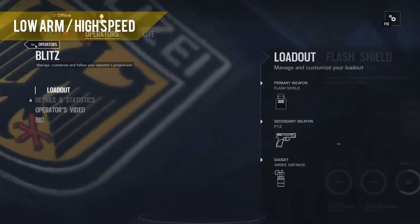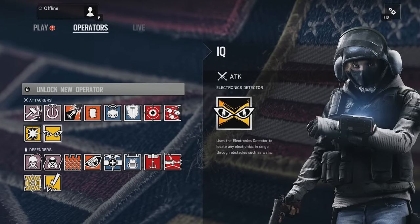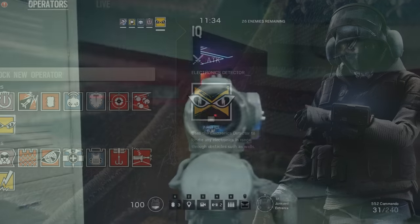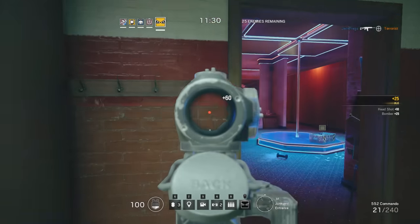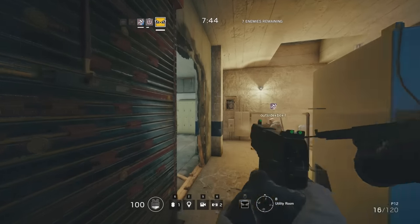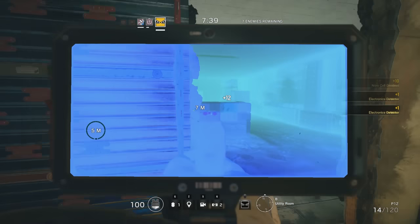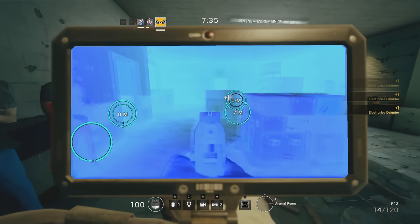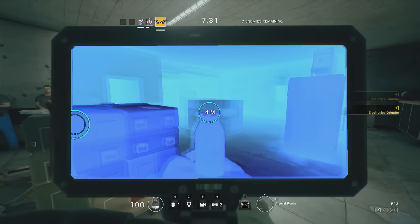An example of a low armour high speed operator is IQ. She is very fast and her primary weapon by default is the 552 Commando, an assault rifle which puts out a lot of damage and can be devastating in the right hands. Her specialist gadget is the electronics detector, a wrist mounted device that lets her see electronics and explosives through walls.